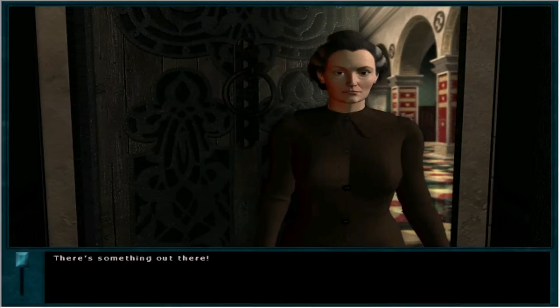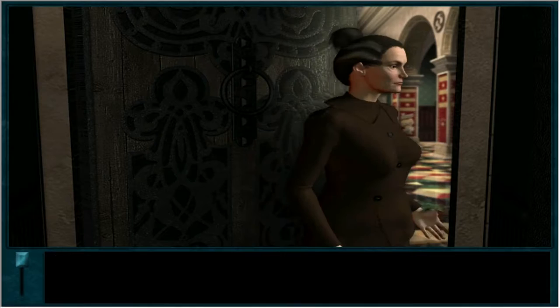There's something out there! Nice creature! Where, child? How can you not see it? It's got red eyes and you've just opened the door! I mean, something was out there. Come in! Why are you not afraid? This is Blackmore Manor!